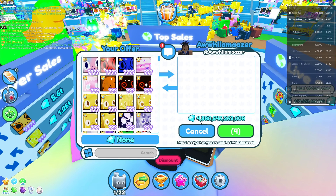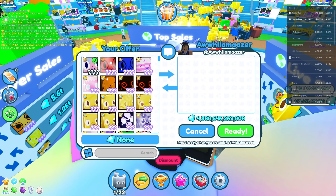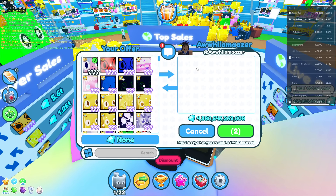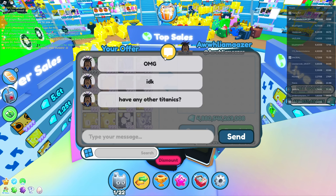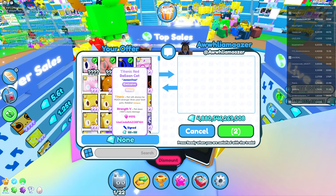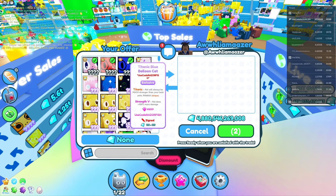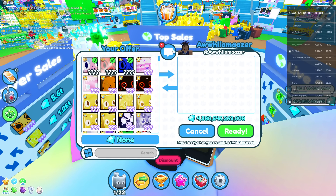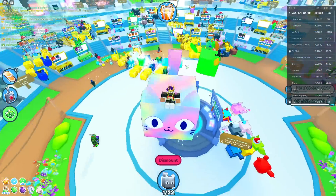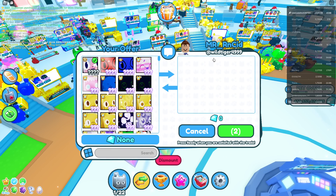He said 4.8 trillion — that's kind of mid. Maybe if he went to like six or seven trillion that'd be more considerable. Maybe add some huge pets? I mention I have a Shiny Titanic Red Balloon Cat signed by a developer, and a normal Titanic Blue Balloon Cat. He asked about the blue cat but no, not for 4.8 trillion — sorry. It's hard to trade away a pet you redeemed yourself.